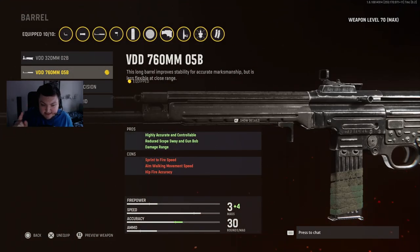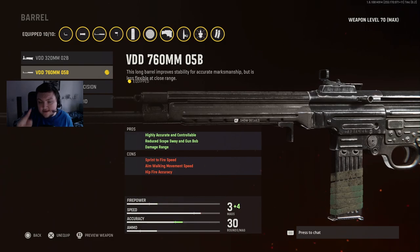The VDD 760mm barrel is gonna make our gun way more accurate and increase the damage range, so you can get those two-bullet kills at further ranges.